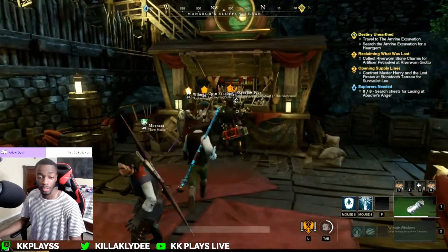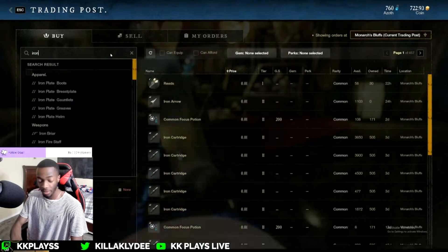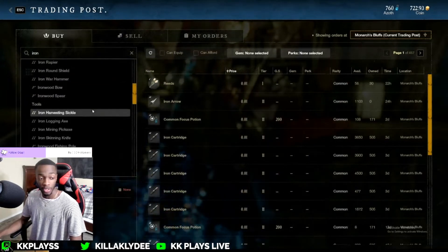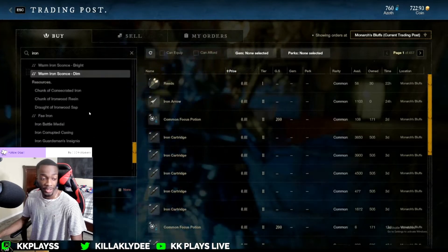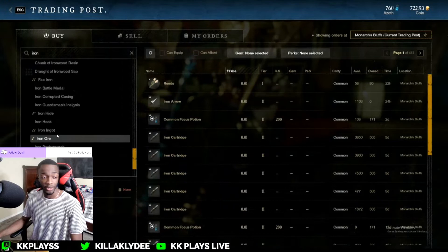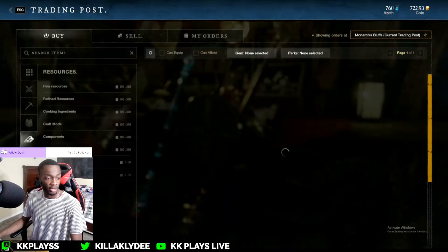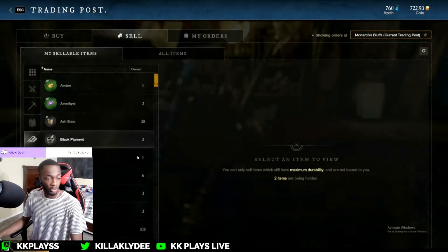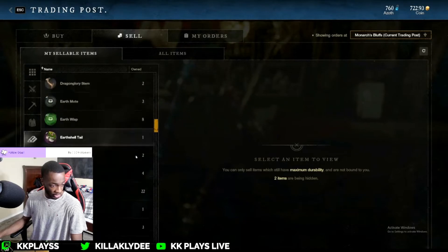Let's go right over to the trading post here. As I said, search up iron. Now this is very early game right now so prices are definitely going to be changing within the market a lot, but right now I think the prices are a little higher than what they should be. Let me go ahead and go to selling — actually go to sell. Find your iron... let me keep looking here.